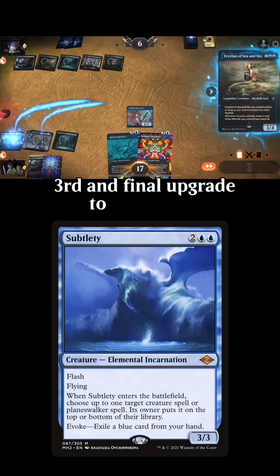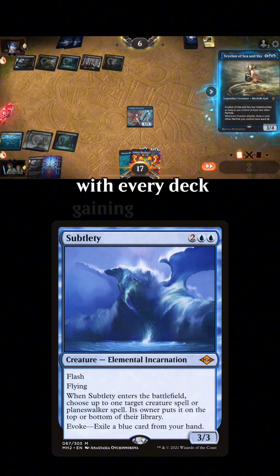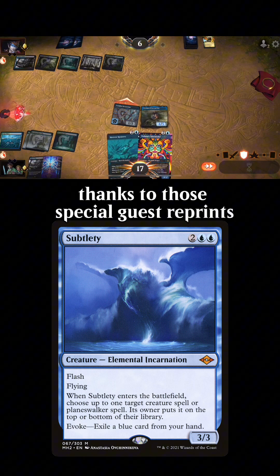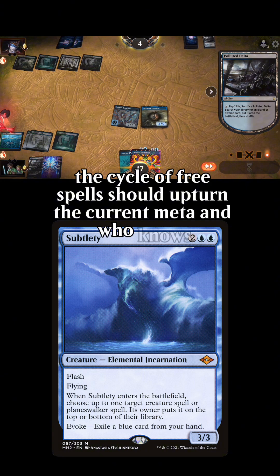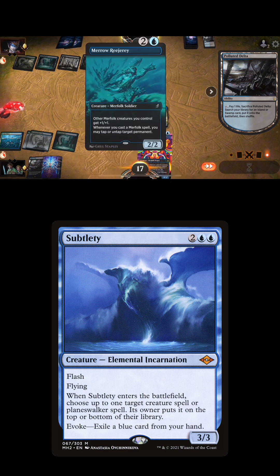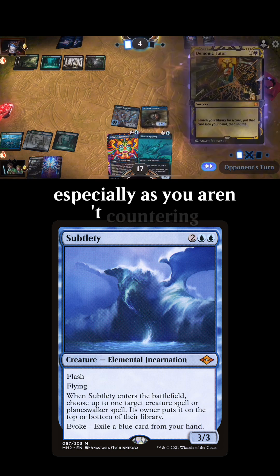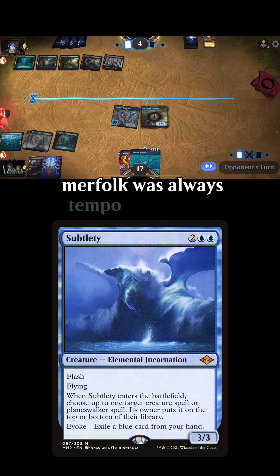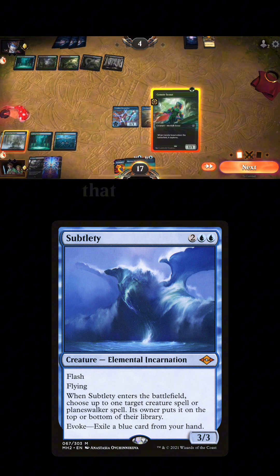The third and final upgrade to the deck is Subtlety. While this may be only necessary with every deck gaining access to Invoke Elementals, thanks to those special guest reprints, the cycle of free spells should upturn the current meta. And who knows, maybe this list is better as Azorius Merfolk with access to Solitude. Subtlety might be the weakest of the Elementals, especially as you aren't countering — you're just postponing it. Merfolk was always tempo: pulling the opponent off balance just so we can strike around their defenses. That is the way.